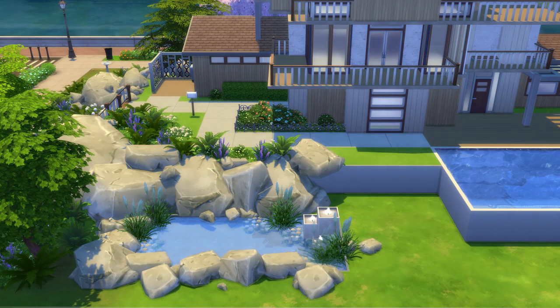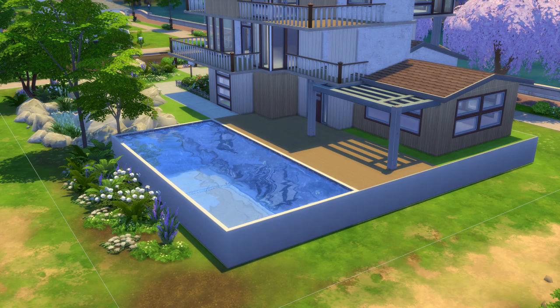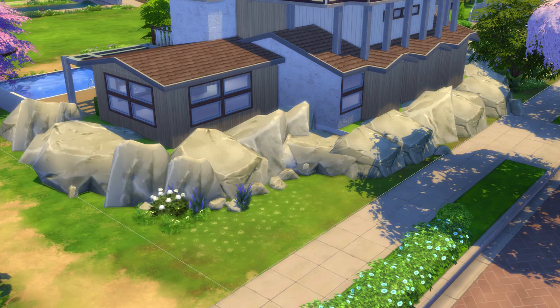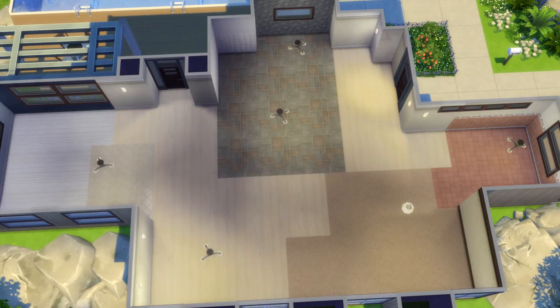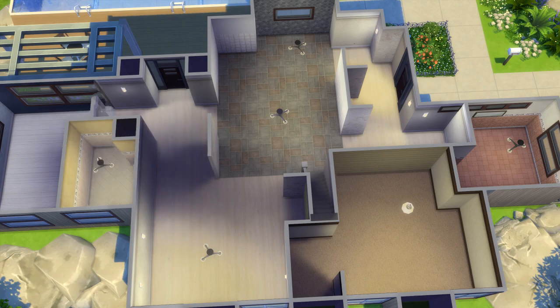I also made a pond by creating fountains and then adding some stones to it. The garden for this lot is the most detailed garden of all houses I have made for the Sims 4. I added tons of shrubs and plants all over the place, mainly because I wanted the terrain trick to look more realistic.